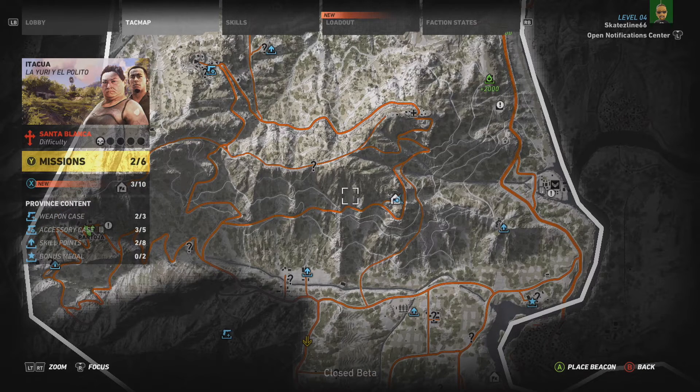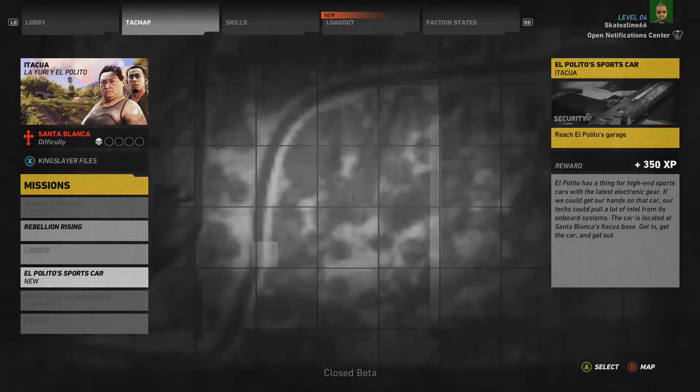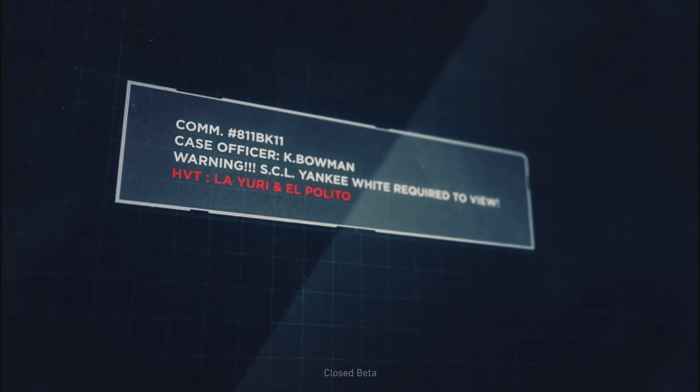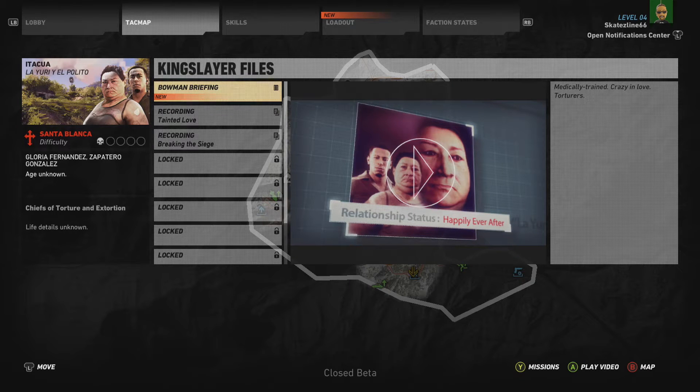Skill points are good and you'll see the skill trees fairly shortly. There's also the Kingslayer files — I didn't know what those were so I'll open that in a sec. Here are the missions — there are six missions in this particular part of the map. You go through and get a little explanation of what the Kingslayer files are. These are really things that you'll find as you wander around the world during missions. It just launches videos and various things.